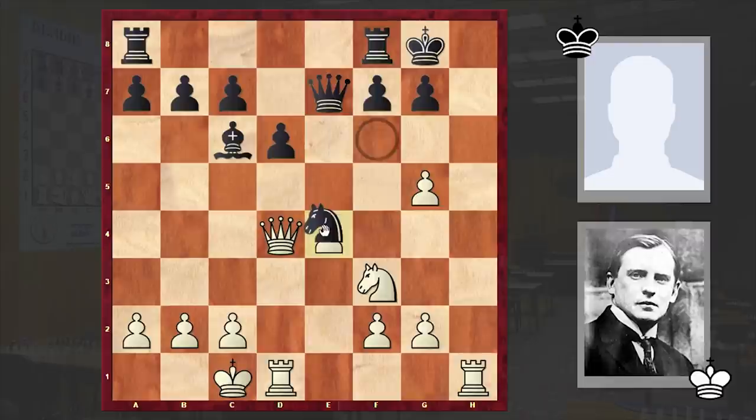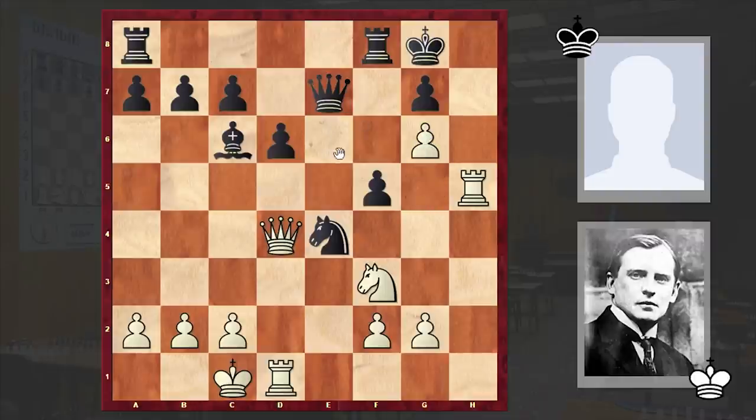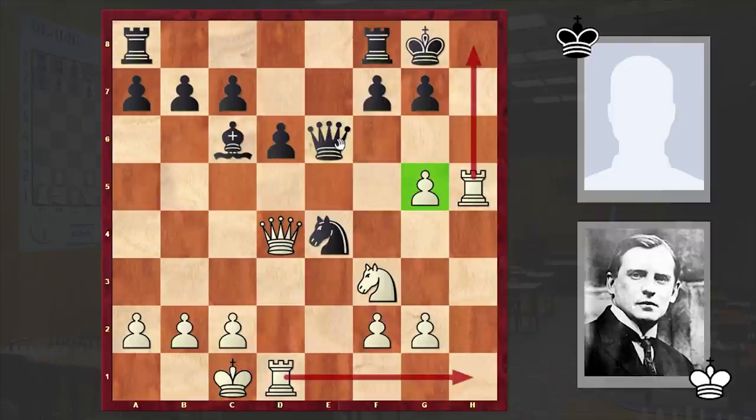But instead, after hxg5 we see knight takes e4 — still not a losing move, but not as strong as knight h7. Here comes Rh5, both protecting the pawn on g5 and also white wants to double up his rooks on the h-file and announce a checkmate. Qe6, which is already a terrible mistake and is losing. At this point f5 could allow black to maintain advantage; if g6 then Qe6. But instead after Rh5 we see Qe6, a strange-looking move.